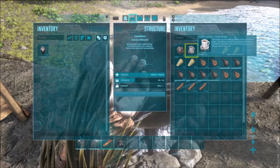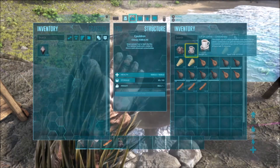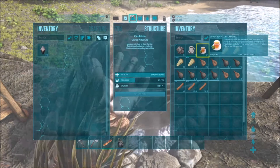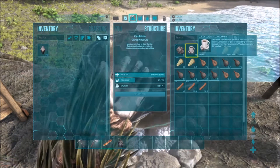Consume it to gain increased Hyperthermic Insulation and slow your rate of food consumption. Affects lots for 15 minutes. So the Coffee is for food consumption, just like the cigarettes, but this one helps with Hyperthermic Insulation. The Tea is for water consumption, and also Hyperthermic Insulation.